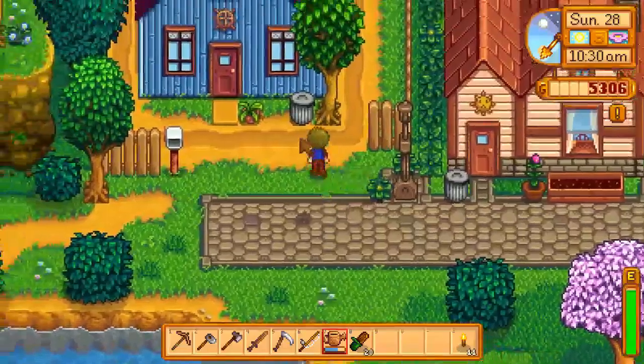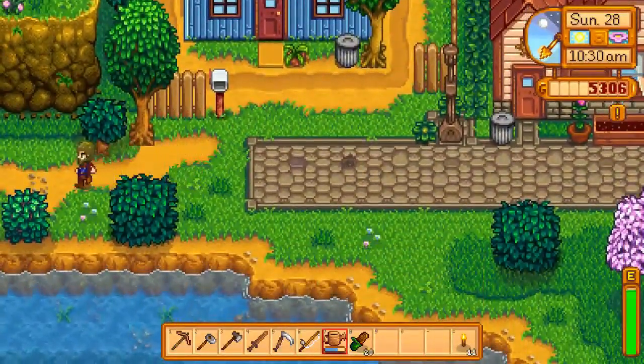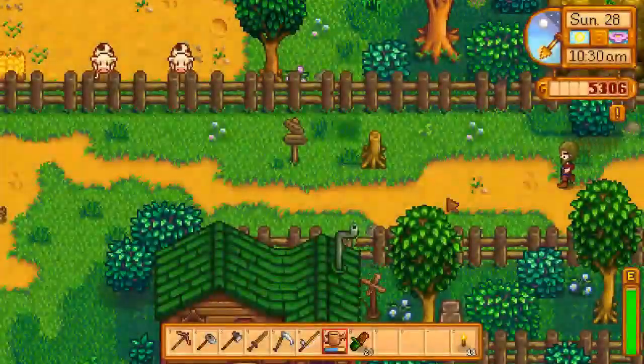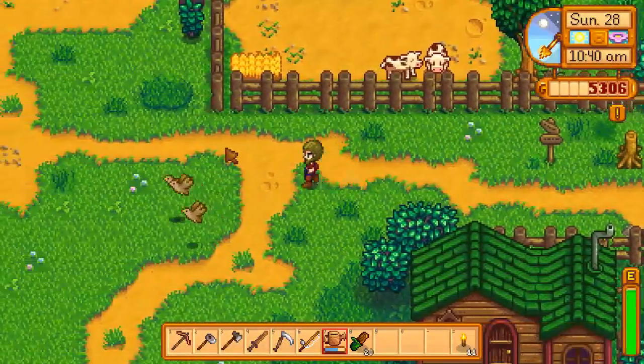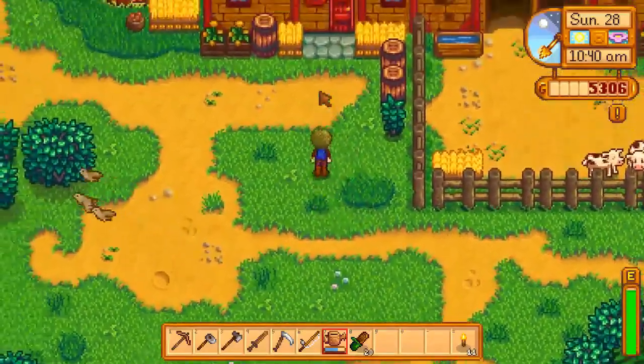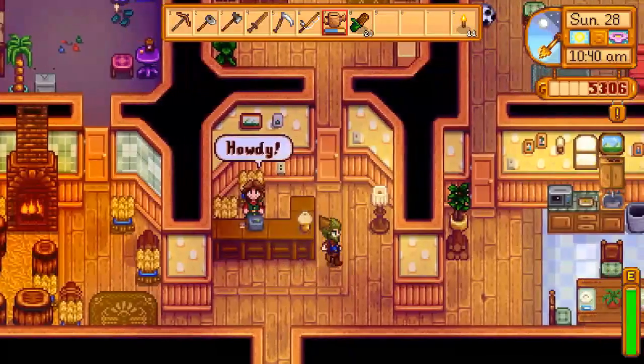Maybe we can now break those big boulders. Nothing here, nothing here either. Let's try going down here — should be some stone around, some rocks for us to break. We also need to buy a chicken. Having an empty coop is pretty useless.